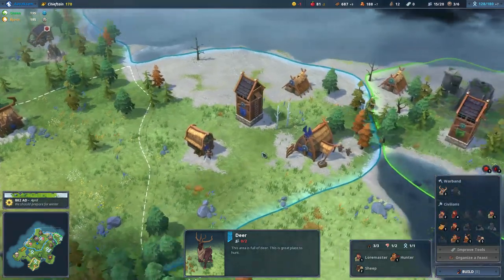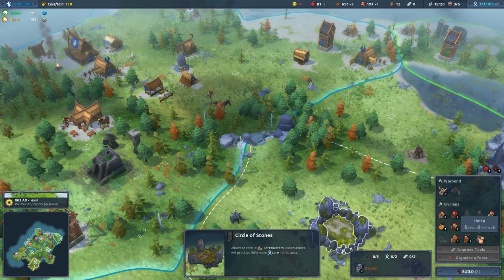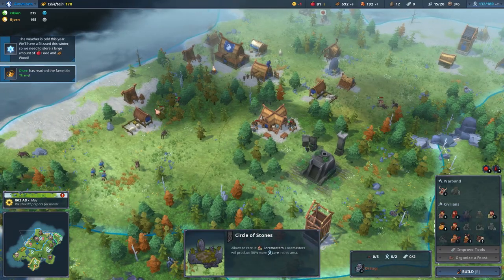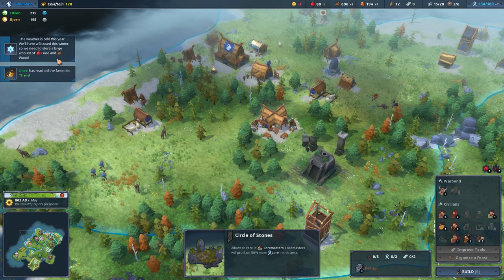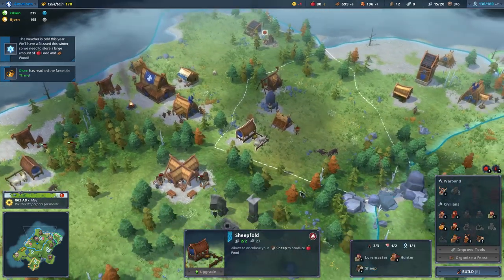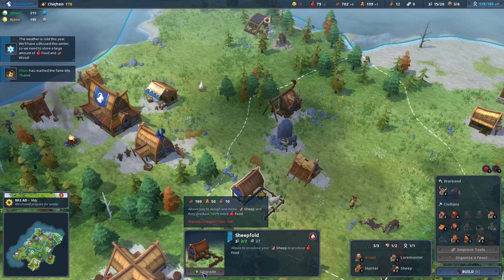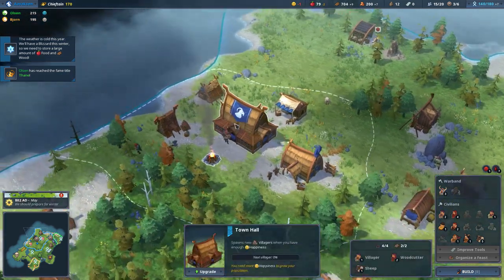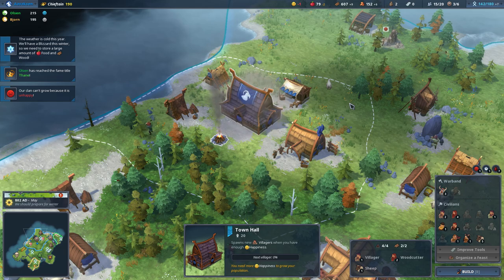I'm almost tempted to get some of my people to focus on that instead. We've got five sheep, though. The weather is cold this year — we'll have a blizzard this winter. So we need to store a large amount of food and wood. We've got a little bit of stone there, but it requires an upgraded town hall. Okay, let's get our town hall upgraded in that case.